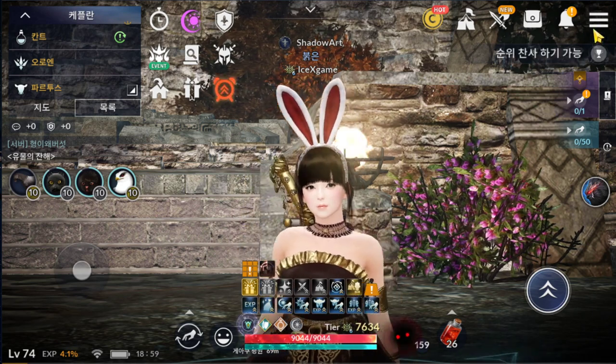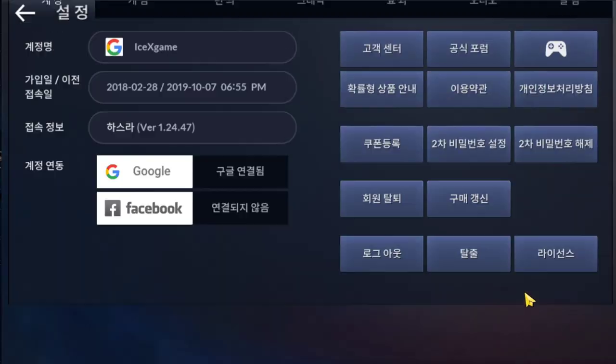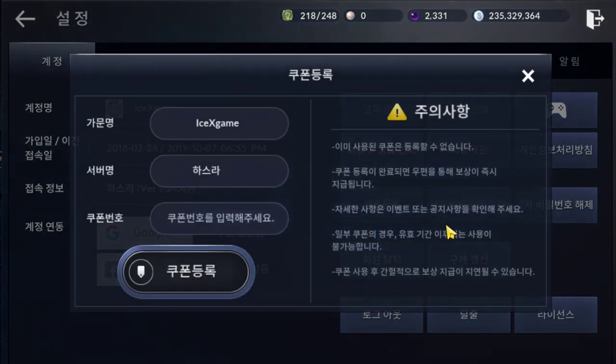To activate your coupon code, just tap here and tap here. After that, you can enter the coupon code from this option. For iOS players, I guess you cannot enter here — you need to ask in the forum, something like that.